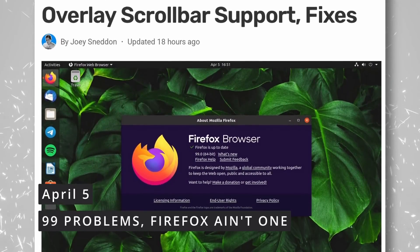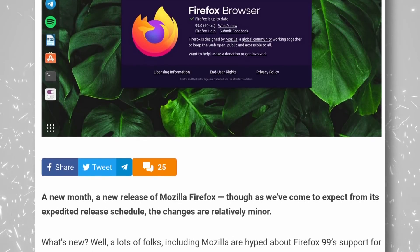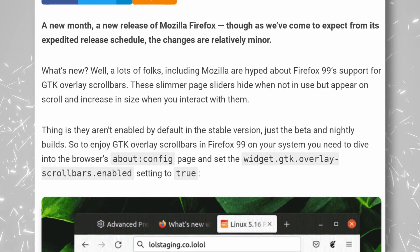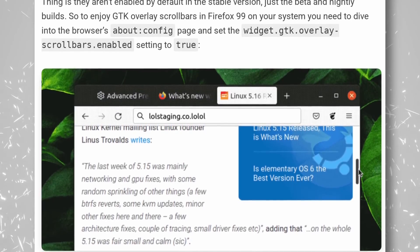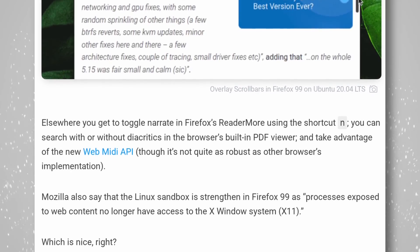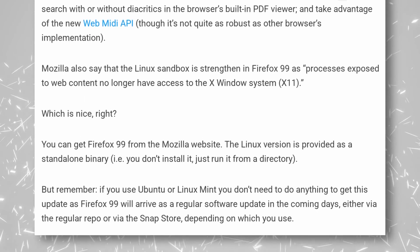Speaking of Mozilla, Firefox 99 was released, with support for the GDK overlay scrollbars. These will now work a lot like their GDK counterparts — being hidden when not in use, appearing when scrolling, and increasing in size when you try to click on them to drag the web page around. They're not enabled by default, but you can turn them on in the About:config page. There's also a new shortcut: pressing the letter N will toggle narration, and Firefox now supports the WebMIDI API. They also improved sandboxing, as the processes exposed to web content can't access the X server anymore, so things should be more secure.